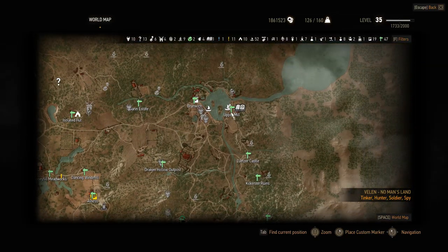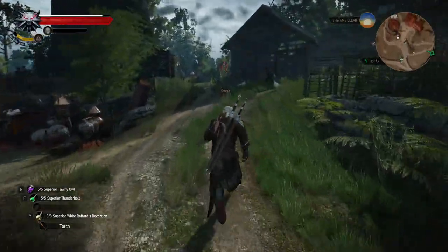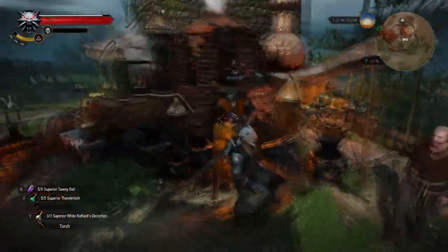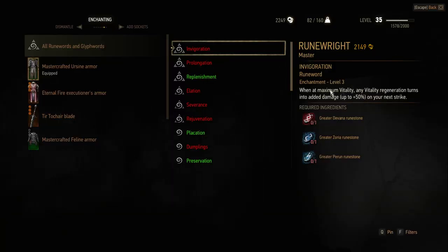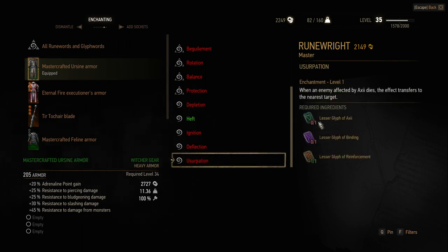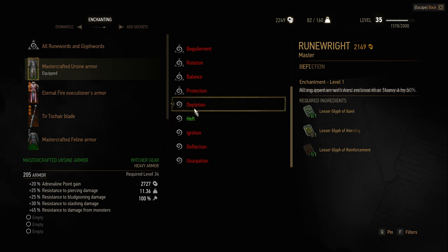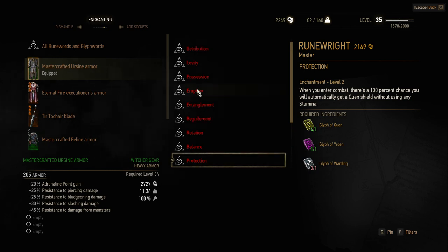You can start enchanting your weapons and armor after you finish the enchanting startup cost quest. At the Upper Mill fast travel point you will find the Rune Wright, who requires 5,000 crowns for the first level of enchantment, an additional 10,000 crowns for level 2, and another 15,000 crowns for level 3. All together it's an investment of 30,000 crowns, which is not cheap.